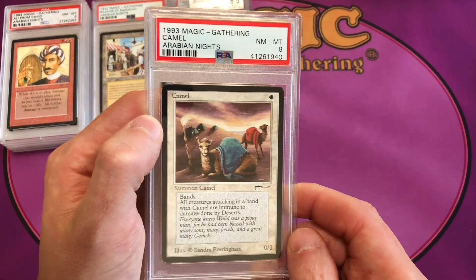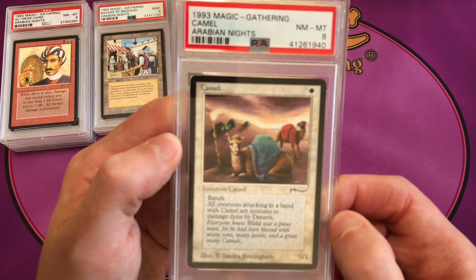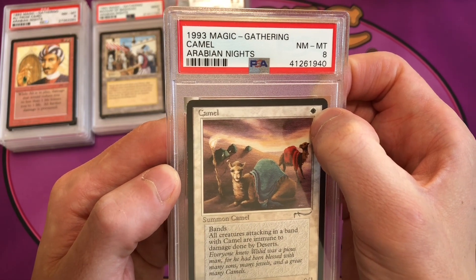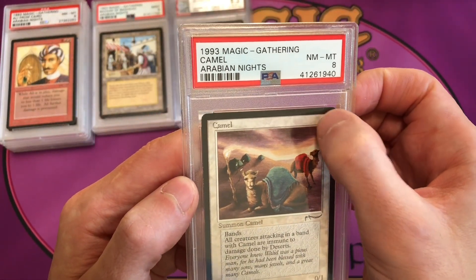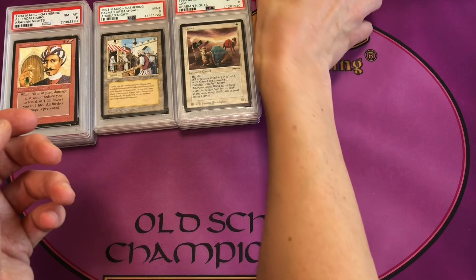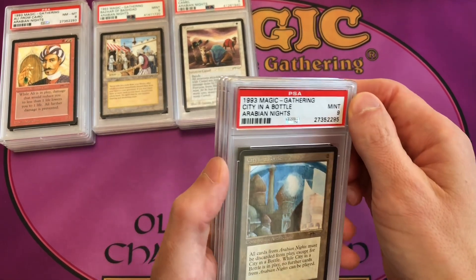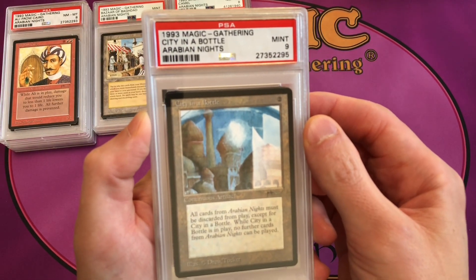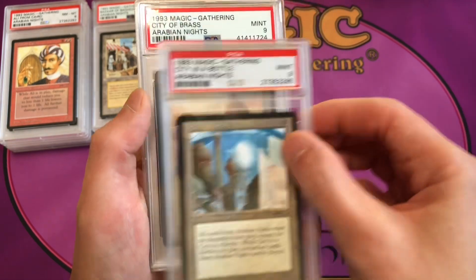Camel is common 5, a pretty common card, in a near mint to mint 8. There are a lot of centering issues with this card. There's also a light and dark variant that some collectors recognize based on the white mana symbol, but it's very hard to see even under a loupe and almost impossible with the naked eye, so PSA does not distinguish between light and dark variants on Camel.